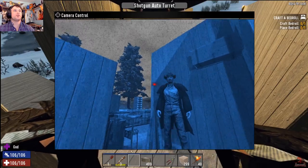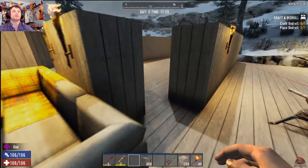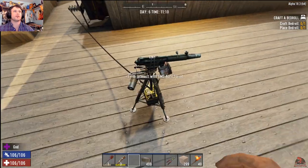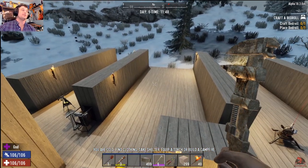You can set it down and then turn it where you want it to guard. I notice you can't pick it up though — you can't hold E and pick it up or interact with it, so once it's down it's down.